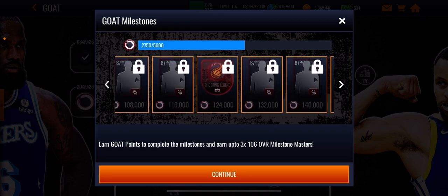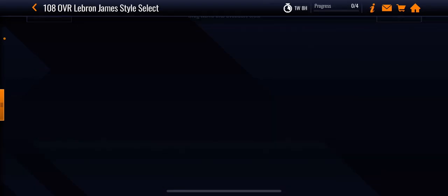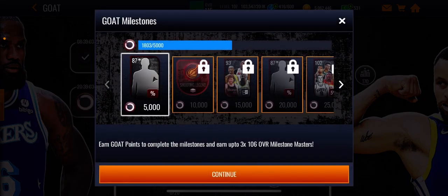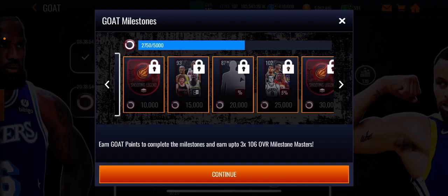Like I said, you get all the way through and obviously you need all the masters to get this 108 overall LeBron James Grandmaster. So basically, play these events — the ones on the top left that say eight hours — every single day they will actually unlock. The ones on the right that are also locked will unlock eventually, but make sure to play those. In the milestones you can see: at 15,000 points you will get a 93 overall, which like I said will be used for the 102 overall versions you need for boost for points.